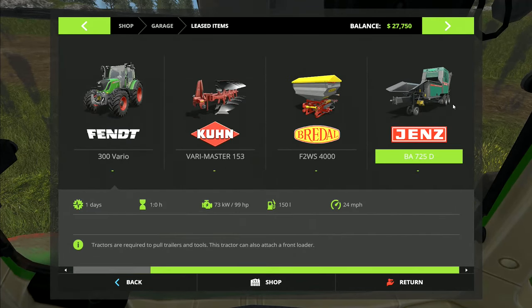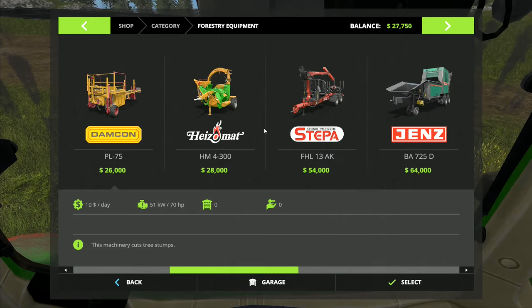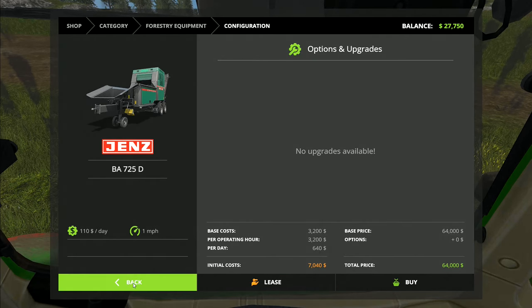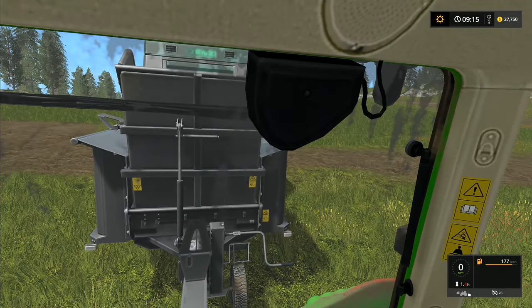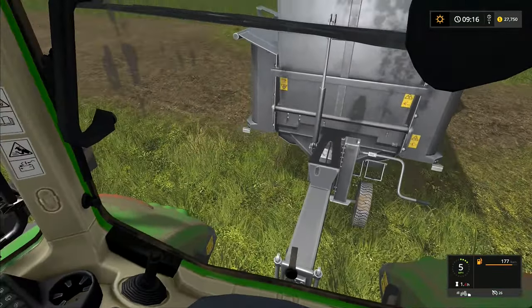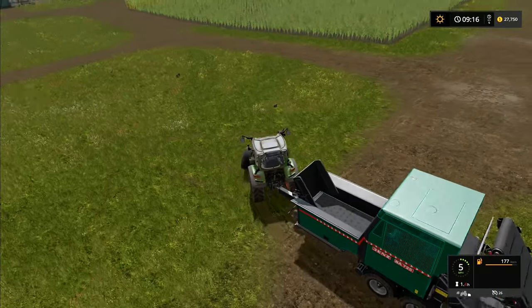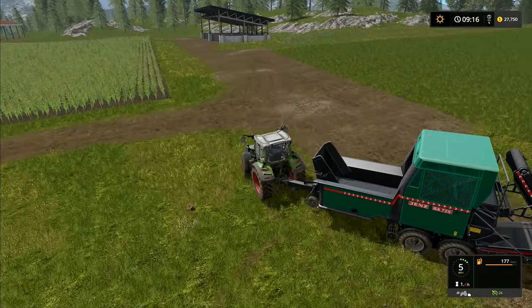Looking in the forestry equipment — there we go — it's six hundred and forty dollars per day. I'm thinking maybe we could keep it, but no. We want to keep all of our expenses to an absolute minimum.